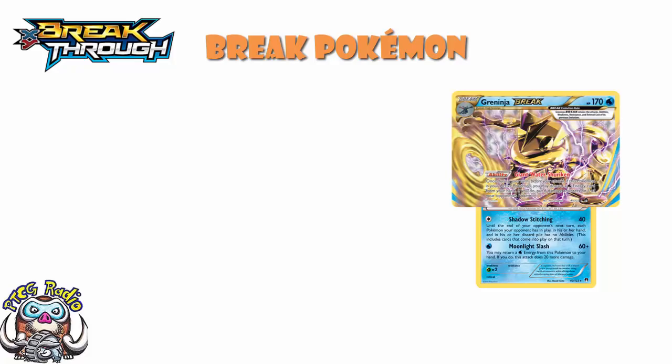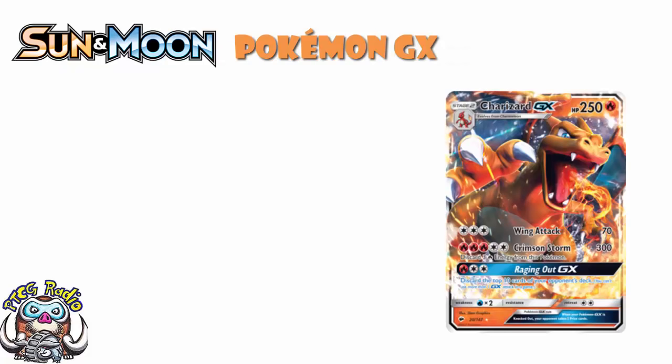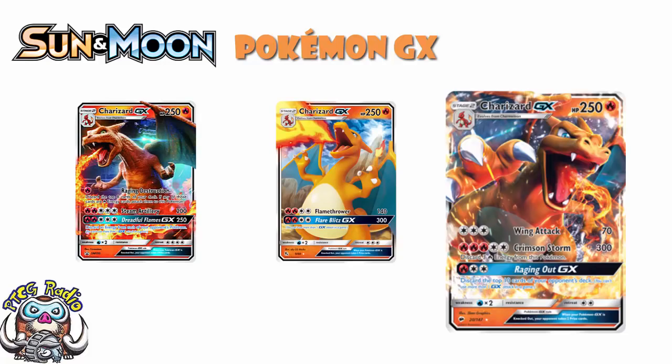Moving into Sun and Moon, things changed and we ended up with GXs. GXs give up two prizes, and they are the correct stage — so Charizard is a Stage 2 and Gardevoir GX remains a Stage 2. None of this basic malarkey. We've ended up with three different Charizard GXs to date, which is kind of cool.